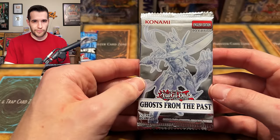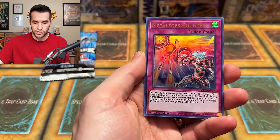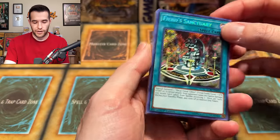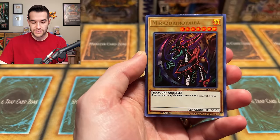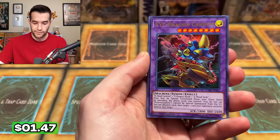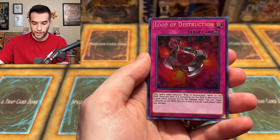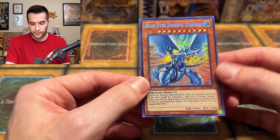Ghost from the Past does have a big hit, and we're hoping for it right here. Hieratic Dragon, Time Thief Redoer, Danger, Meta Falls, Armed Dragon Level 10. Still looking, still searching. Gonna get it eventually. Another Ghost from the Past — Fiend Sanctuary. Heavy Mech Support Platform, Mikazuchi Yaiba — the TP2 rare that didn't have a reprint until Legendary Collection Kaiba. Blue Eyes White Dragon — nice, set that aside. Xyz Dragon Cannon alternate art — could be something. Rider of the Stormwinds, Mirror Force, Lullaby of Obedience, Loop of Destruction. Blue Eyes Shiny Dragon — that looks really good; a reprint of the secret rare out of Retro Pack.